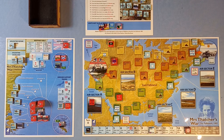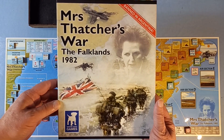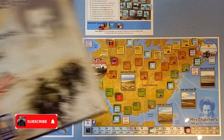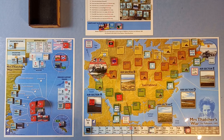Hello and welcome to another video from me, Rough Swordsman Wargamer. It's part five of my playthrough of Mrs. Thatcher's War, the Falklands 1982, designed by R. Ben Madison and published by White Dog Games. In the last video we saw the British ground forces land at San Carlos and start to yomp across East Falkland.